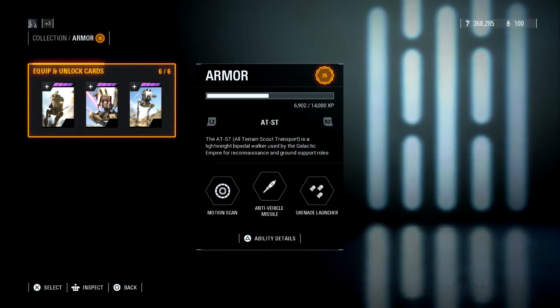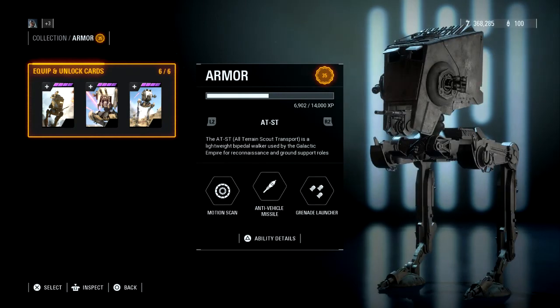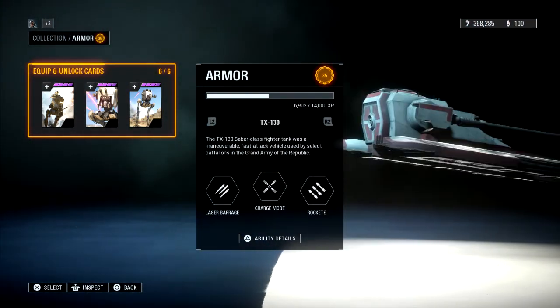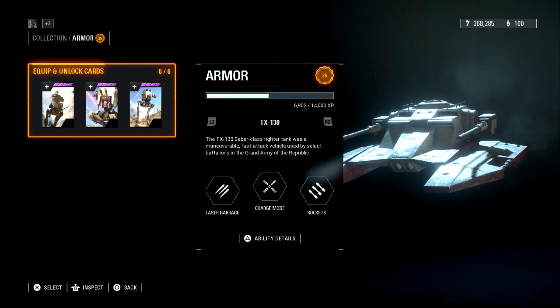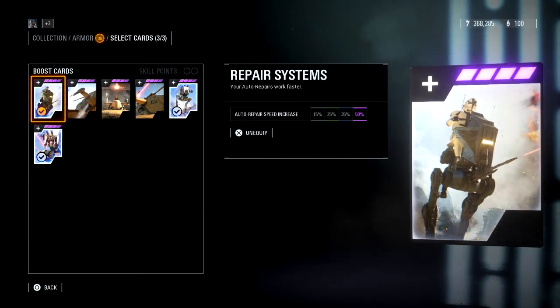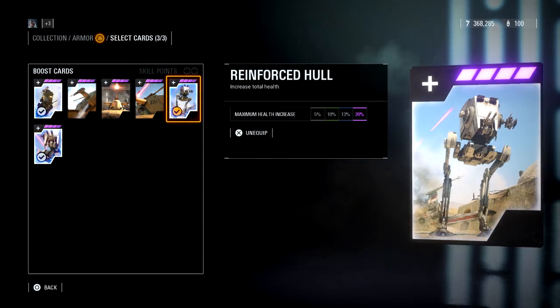Moving on to our last class — the Armor. Right now we've got the First Order AT-ST, the regular AT-ST, the AT-RT, the AAT for the droids, the Scavenged AT-ST with the Resistance logo on the side, and the TX-130 — which I always see tearing through droids in Supremacy for the Clone Wars — and then back to the First Order AT-ST. The star card picks here are pretty easy for me: Auto Repair works faster, and Increased Total Health — more health is a must in any situation.